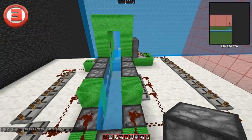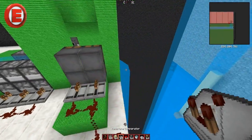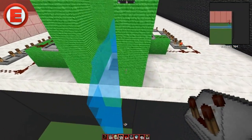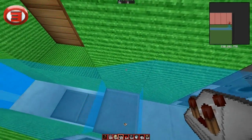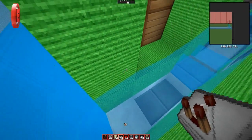As soon as you're making a cannon like this, you're going to make a barrel. Make it about five blocks long — for this sort of cannon you don't really need it any longer than that. That should be good.